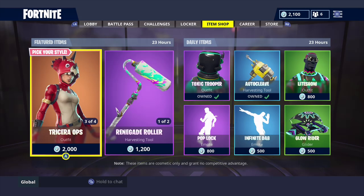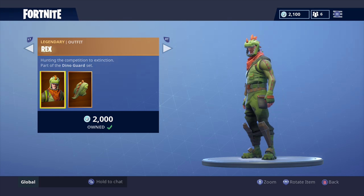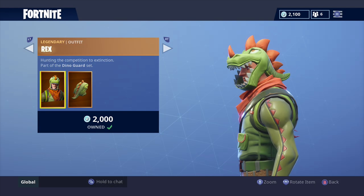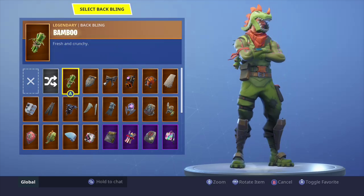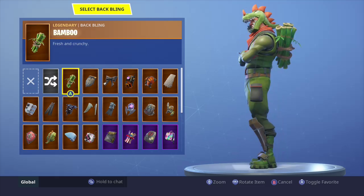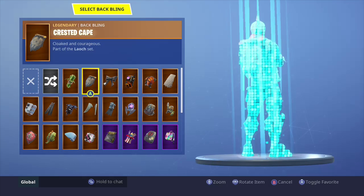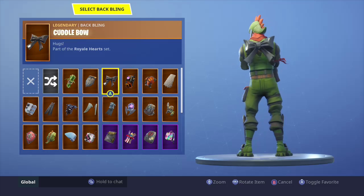What's up everybody, Enigma here bringing you back another Fortnite video. Today we're gonna be looking at the Rex — he's currently in the item shop — and we're gonna see what backblings go with him. Let's get started. First we have Bamboo. Bamboo really looks good with him, the green on green actually looks pretty decent. I think this is the first skin I've seen that actually goes real good with the Bamboo. There's a cape, not so much. Cuddle Ball actually looks pretty good.